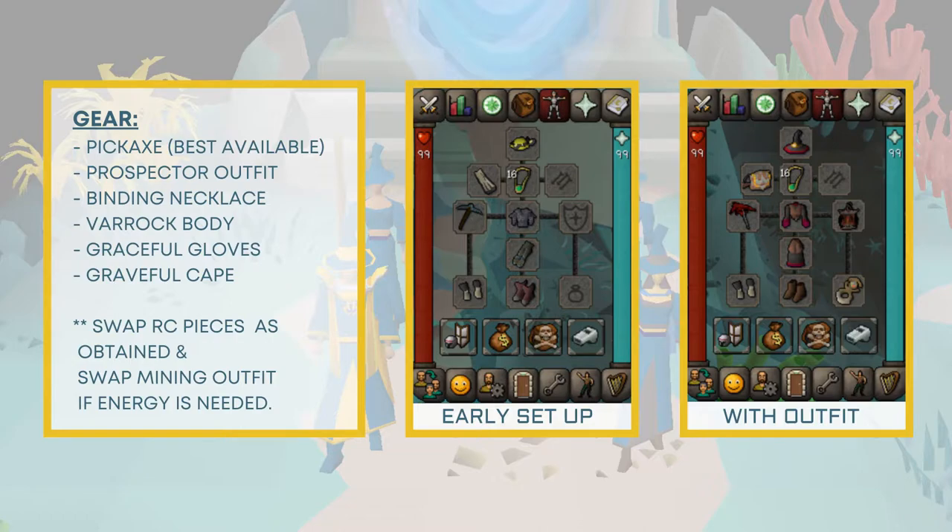You will need the graceful gloves and graceful cape. If you are struggling with run energy, you can swap in pieces of the graceful outfit to maintain your energy — though once you begin to procure the runecrafting outfit, save the body for last. Once you obtain the body, put the Varrock armor in your inventory and swap it in while mining to add the additional fragment chance.